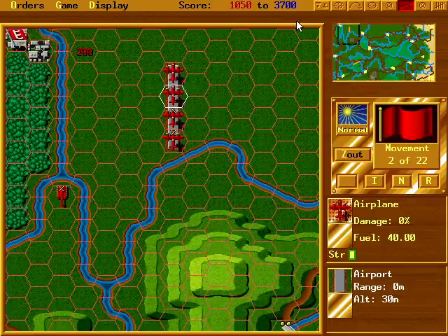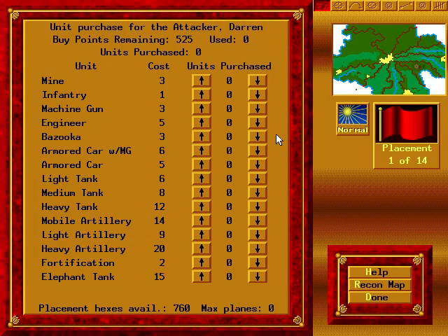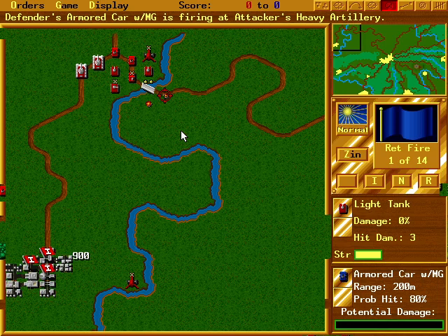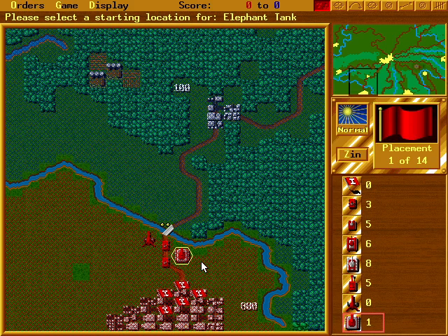That does sound simple enough. That's because it is. It's a very simple game to learn and play — the real complexity is in winning. Once you choose whether to play a pre-designed battlefield or an actual war campaign, you start out with a number of buy points used to purchase your units. The buying menu says things like 'medium tank' and 'machine gun' — not a Q-94567892 tank or a P-86784-style machine gun. The Perfect General 2 calls a tank a tank and a plane a plane. They keep the units basic and straightforward. Once you buy your weapons, mines, and fortifications, you set your forces up however you want in the areas that you control.